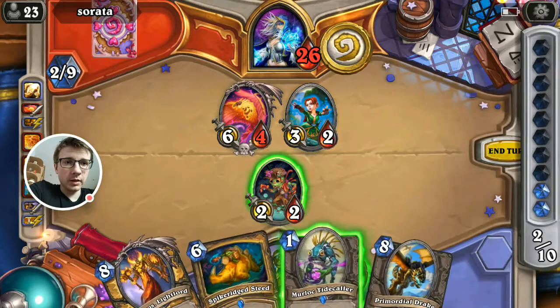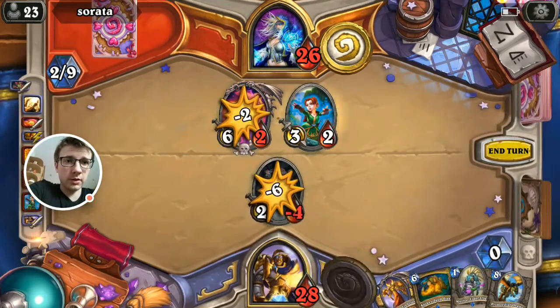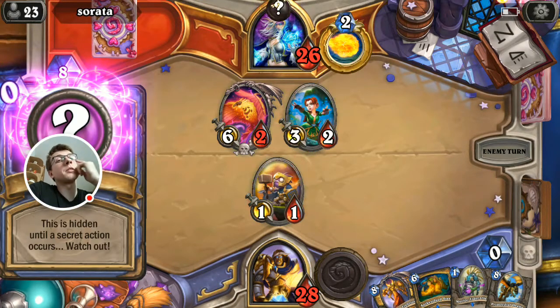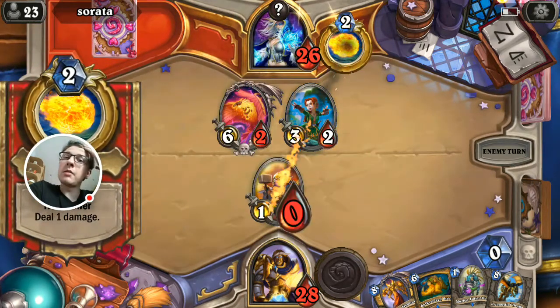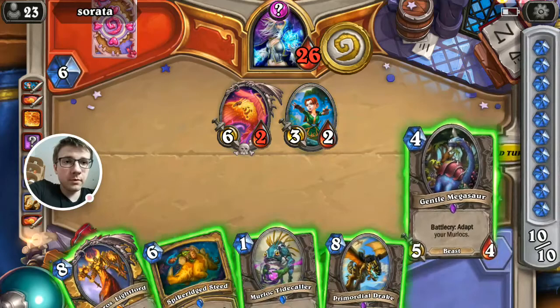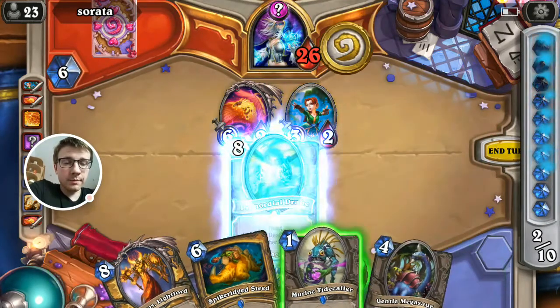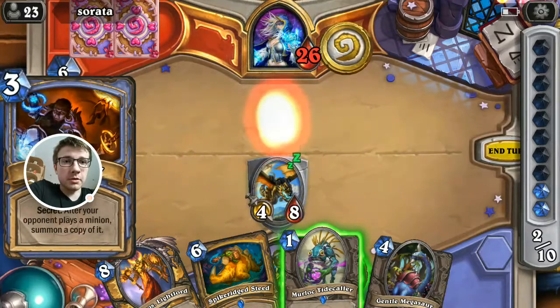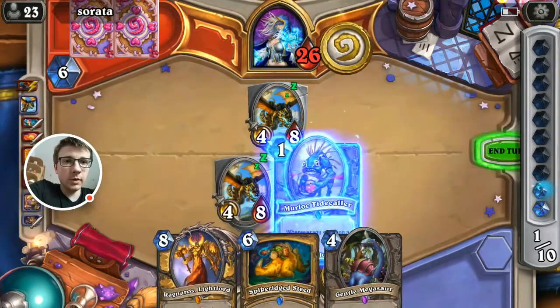Nice one. So we can get ready for Primordial Drake or simply kill her. I don't think she's really bad for us right now, so maybe let's get ready for Drake next turn. Secret — well, it can be another counterspell, it could also be Mirror Image. Let's kill these minions. It is a Mirror Image, so we can actually touch him.